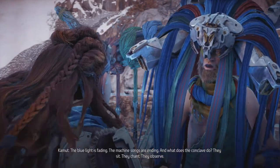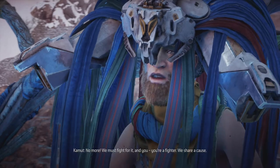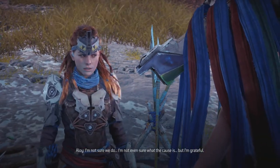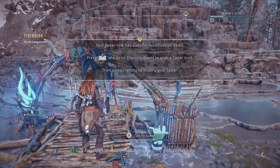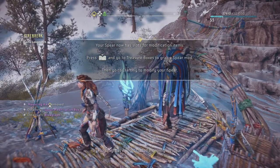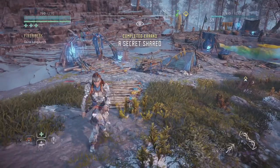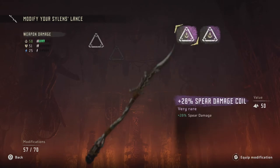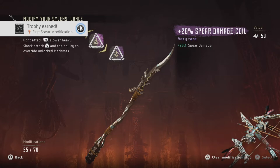'And what does the conclave do? They sit, they chant, they observe. No more - we must fight for it.' 'And you - you are a fighter. We share a cause.' 'I'm not sure we do. I'm not even sure what the cause is, but I'm grateful.' 'No need for thanks - only action.' The action has already come. Your spear now has slots for modifications. I've got two damage spear mods so let's equip both - that gave me a 50% boost. First spear modification - there we go, another trophy.